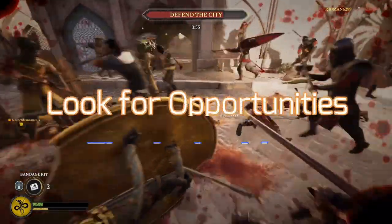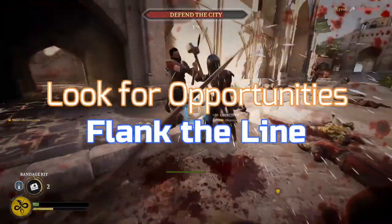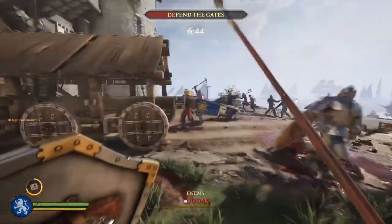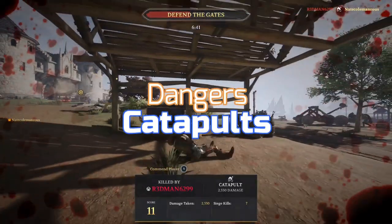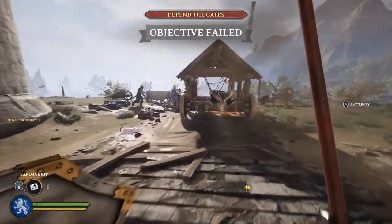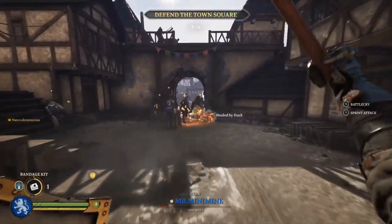There are a couple things to watch for when you use this strategy. You should look for opportunities where you can flank the line. You might die doing this, but you will be able to disrupt their own frontline and collapse in. You should also watch out for catapults because you are fighting right behind the frontline. You will likely be targeted by catapults in the vicinity of where those things usually fall.